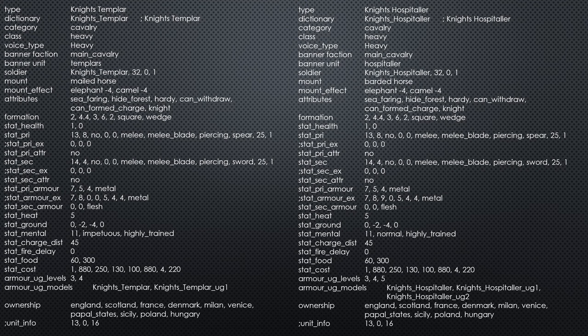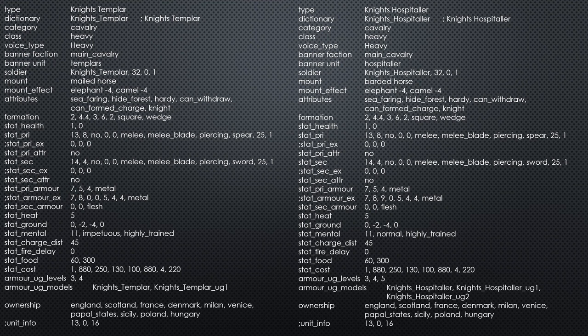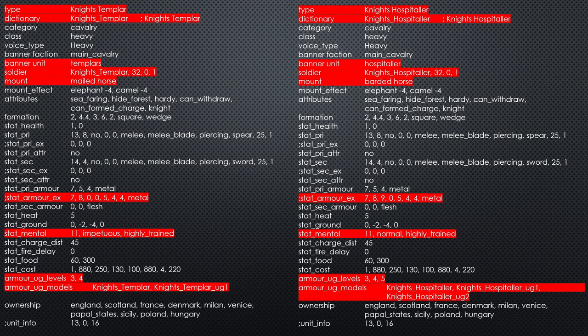To find out the real differences between the two we need to go into the game files. I've extracted all the stats for the Knights Templar and Knights Hospitaller — the Templars on the left and Hospitallers on the right. Everything in red means there's a difference between the two, and everything that's not highlighted is identical.